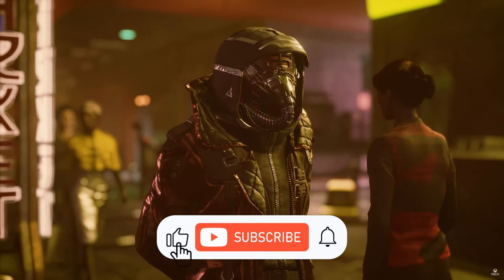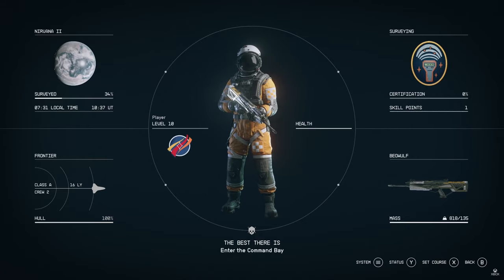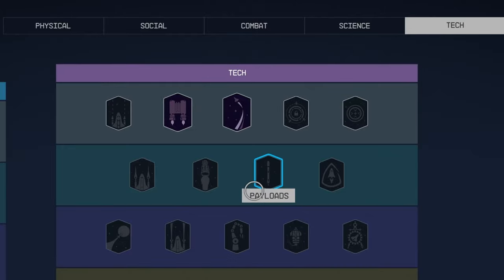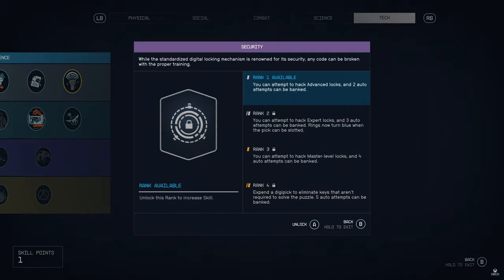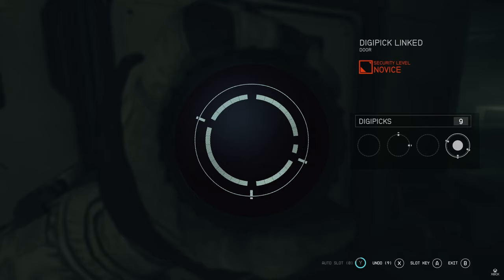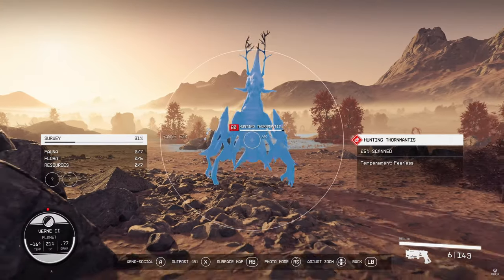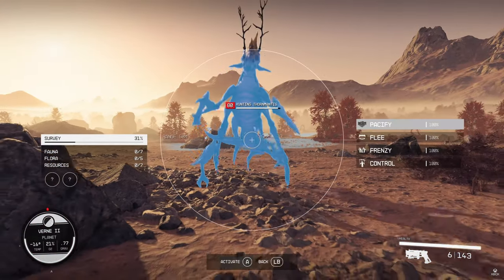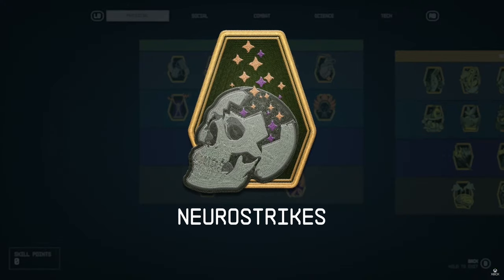We then get some amazing character shots showcasing what we can look like as we go on our adventures. When levelling up, we get a skill point which we can use to unlock new skills. There are five skill trees: Physical, Social, Combat, Science, and Tech. There are higher tiers of skills that can be unlocked as you spend more points in a tree. Each skill can be levelled by using it — the skill ranks up, adding a bonus to that skill. A particular skill called Xenosociology allows you to pacify, flee frenzy, or control bug-like creatures. We then see boost pack training, which allows more proficiency in the backpack department. Neurostrikes makes your melee pack a punch.